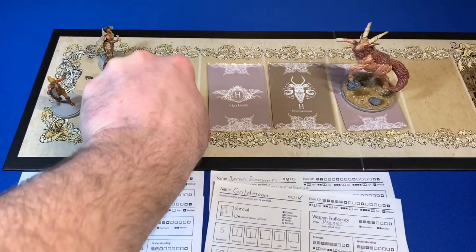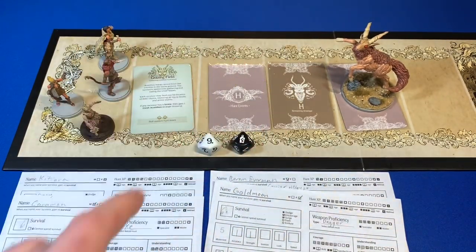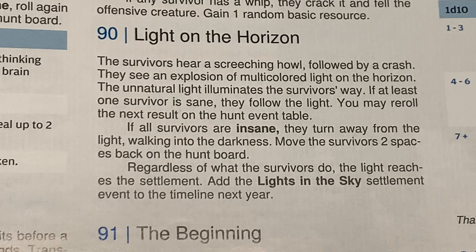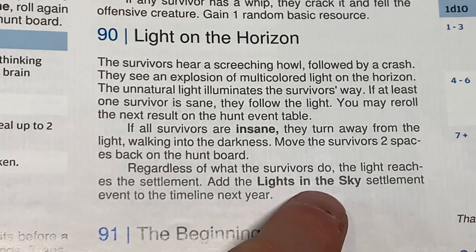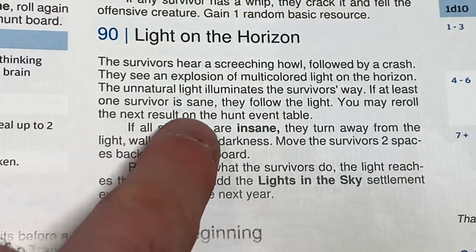We're rolling a random hunt event. The white die is our tens die. We got 90 — Light on the Horizon. The survivors hear a screeching howl followed by a crash and see an explosion of multicolored light. If at least one survivor is sane, they may re-roll the next result on the hunt event table. If all survivors are insane, move them two spaces back. Regardless, add the Lights in the Sky settlement event to the timeline next year. We do have sane survivors, so we gain a re-roll. We write this down on our settlement record sheet.